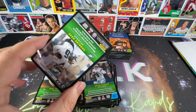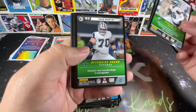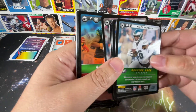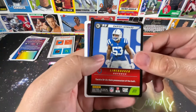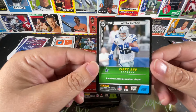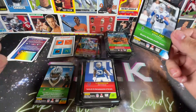And last pack — let's see if we can get some of that luck. Miles Sanders, Jeff Okuda, Zach Martin — I think we've seen some of these. Sam Darnold. DeMario Davis. Kyler Murray. There's a play. Darius Leonard. And we get a Legend — Jason Witten! What a card to finish on — a Legend Dallas Cowboy. That is awesome. Non-holo, but I will absolutely take that.